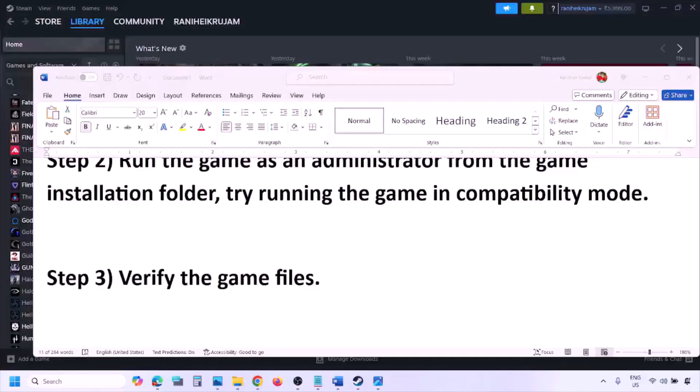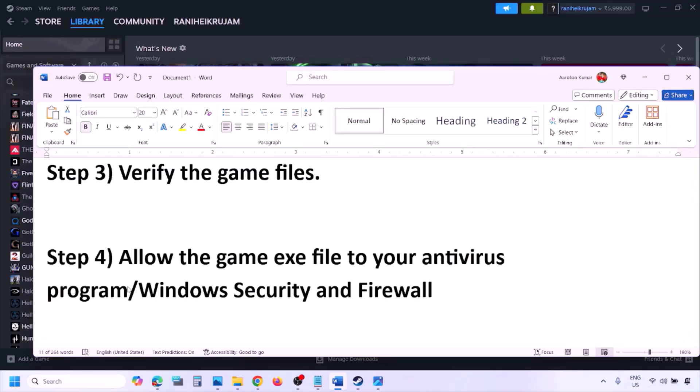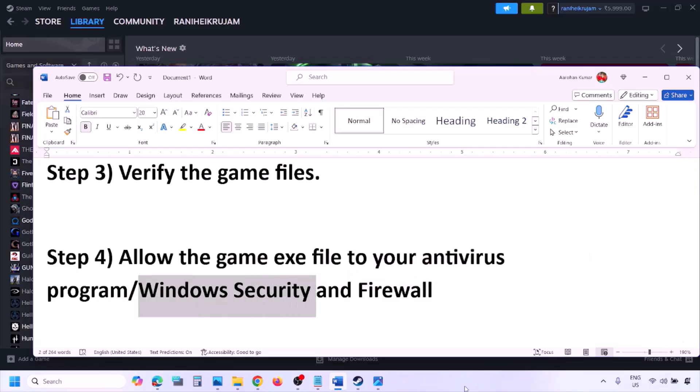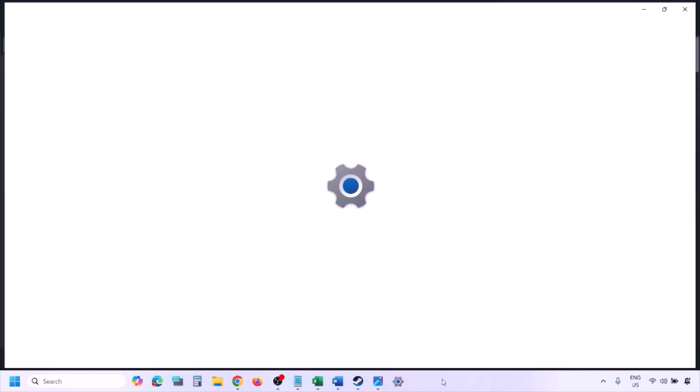The next step is to allow the game exe file in your antivirus program. If you have any third-party antivirus like Avast, Norton, Bitdefender, or McAfee, make sure you allow the game exe file. If you're using Windows Security, add the game exe file there as well.